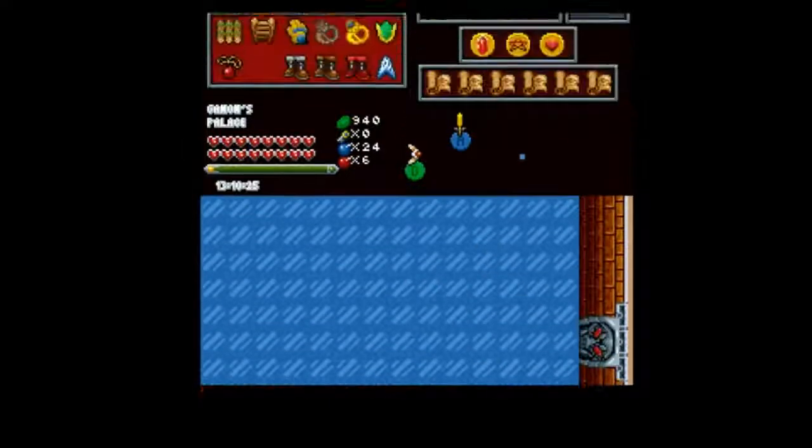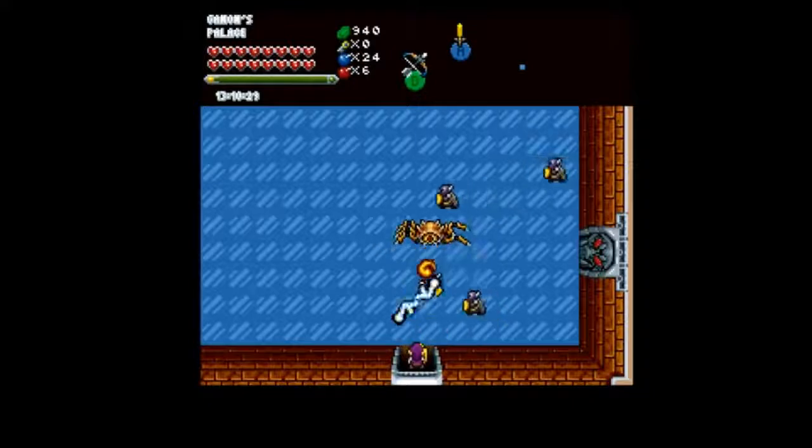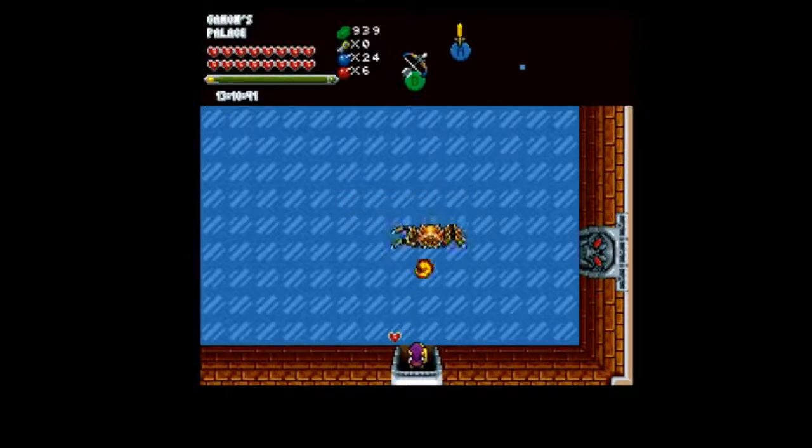On to one of my least favorite parts of this area. There is this Goma — he cannot hit you while you're in the door. And yes, this is that special ice from the ice cave. When his eye is open, spam at him. Stay in the door so you don't have to try and dodge. He will pretty much open his eye in line with you.